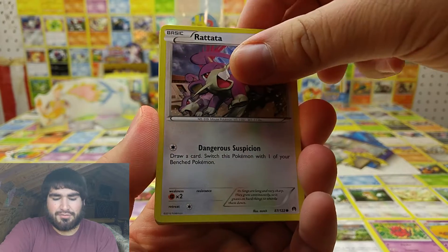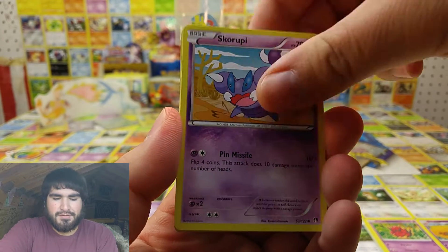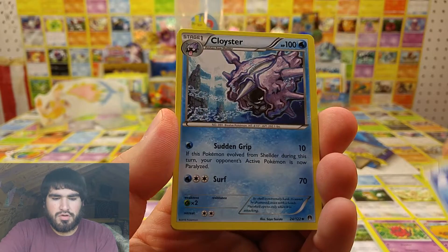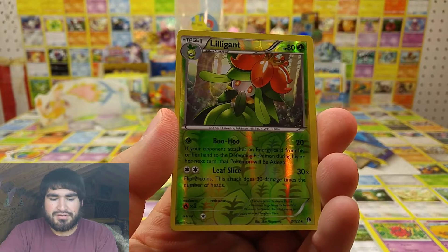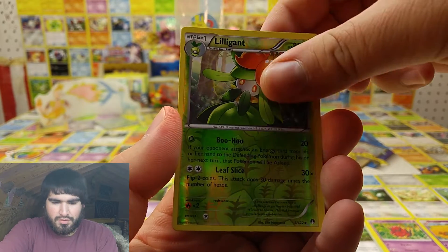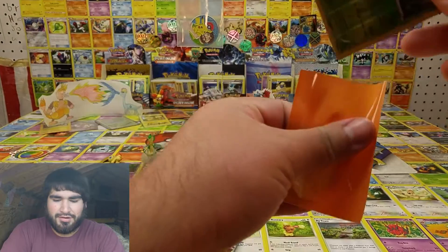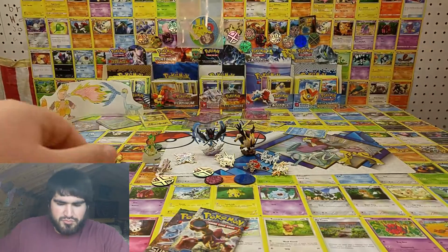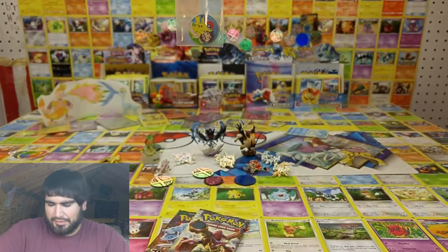Ready! We have Petalil, Scorpi, Staryu, Cloyster, Tierno, Swablu, Lilligant — reverse — and a Drapeon. That is a reverse rare. Okay, there's a code card for that booster pack.